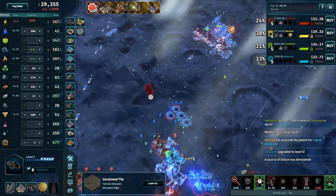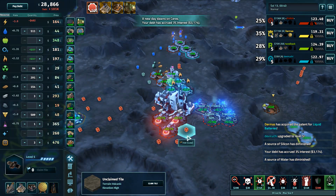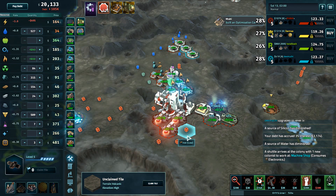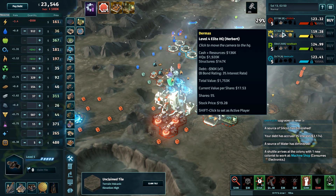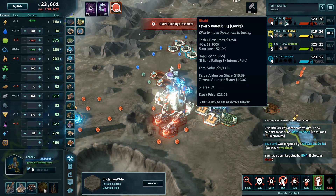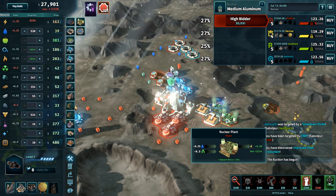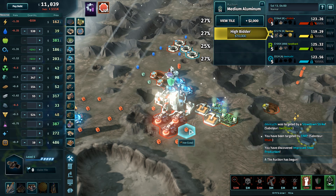So far he's just been shorting other things and I'm not sure that's the correct direction, especially with all the machine shops on the board. Rahi has been making fuel for a while and has a sizable cash pile at HQ5. The only person with a larger stockpile is Dermis, but Dermis is still in HQ4 — and that's going to cost about half his cash just to upgrade to HQ5.